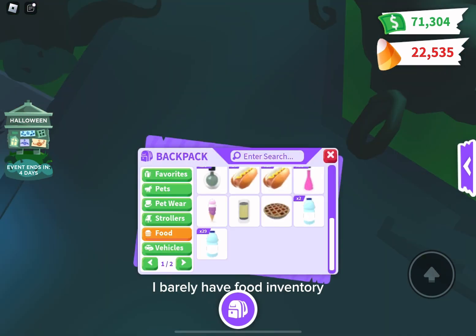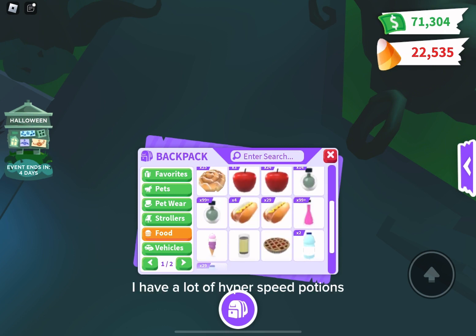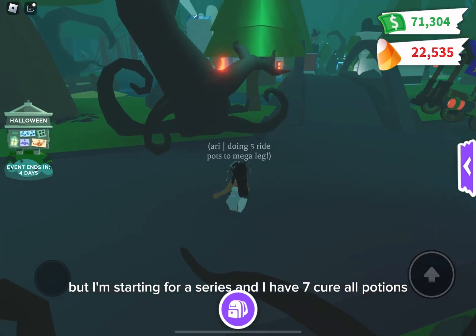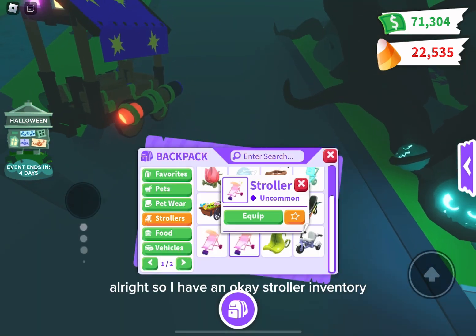Alright, let's head to food. I barely have a food inventory — just a few waters. I have a lot of hyper speed potions, a lot of big head potions, five ride potions — I'm saving those for a series — and I have seven crore potions. Let's head to strollers.